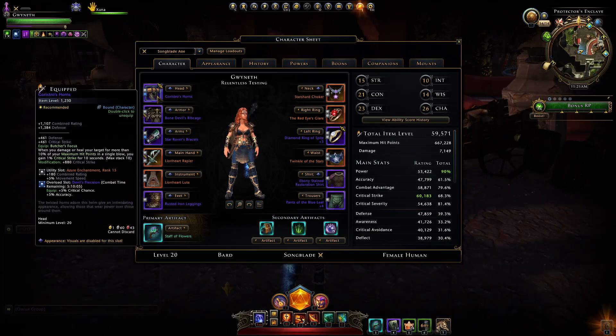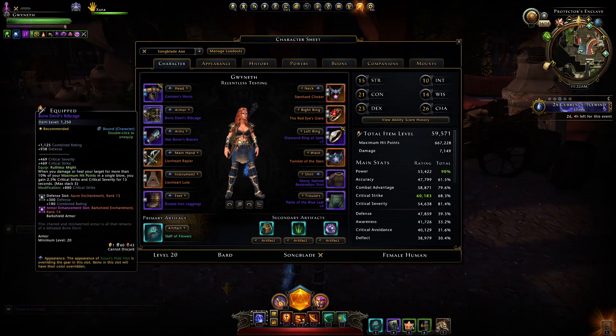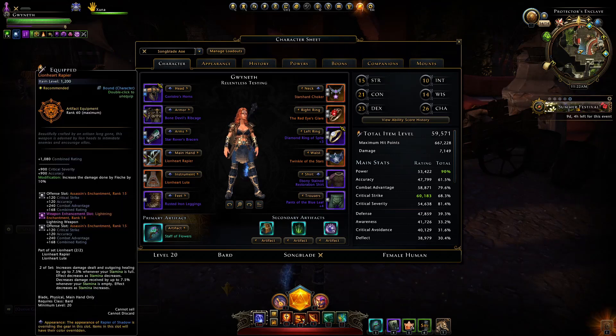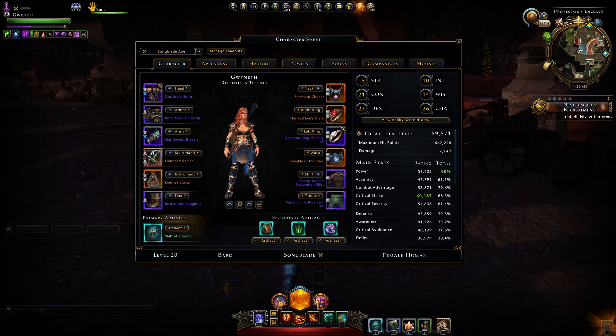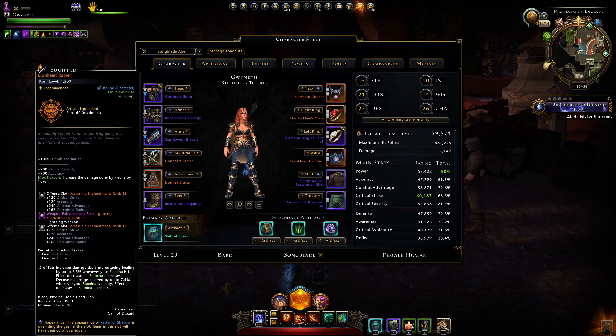For Enchantments — in Utility slots I'm using Azures for more movement speed to reach the next enemy group quickly. In Defense slots, Azures to increase HP, though be careful not to stack too much HP as it makes it harder to proc the Goristro and Bone Devil bonuses. In Offense slots, I'm using Assassin's for Crit Strike, Accuracy, and Combat Advantage. Triple-stat enchantments are generally better since they focus on offense statistics. For Armor Enchantment, Bark Shield is best if you're not getting hit too often. For Weapon Enchantment, Lightning is ideal for AoE — Vorpal is competitive but Lightning is slightly better.